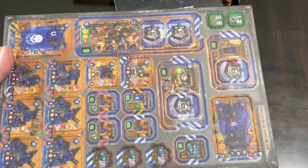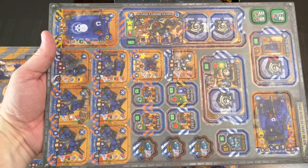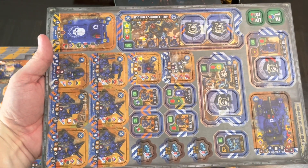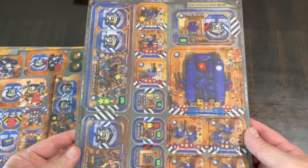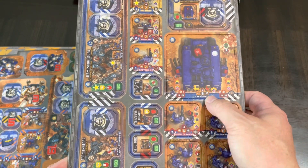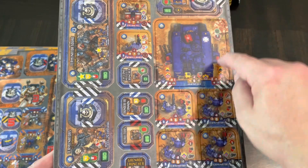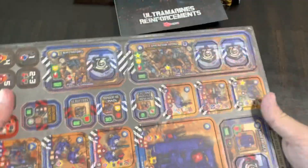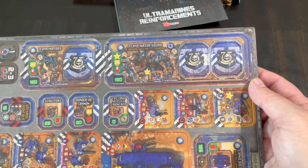These are all Ultramarines, so there'll be a similar pack with counter sheets for the Orks — I didn't find those on sale so I didn't pick them up. And there's a Land Raider. It's going to have special abilities, and those will be covered in the core rulebook; anything extra will probably be covered in the reinforcement pamphlet.